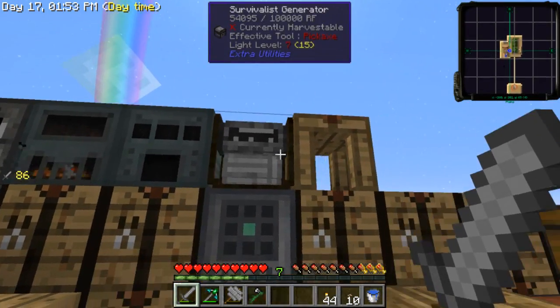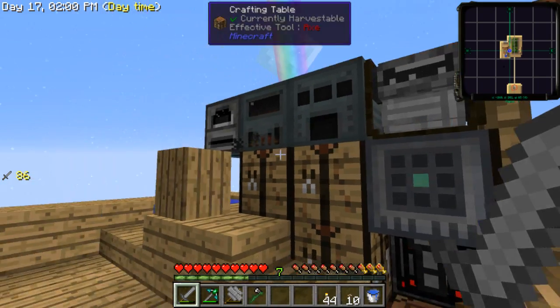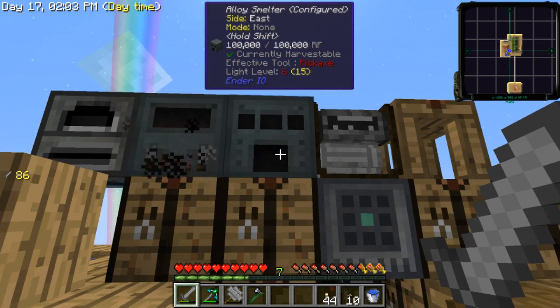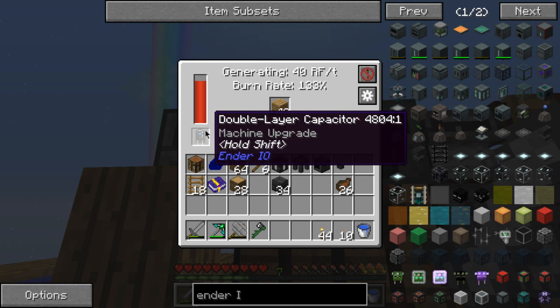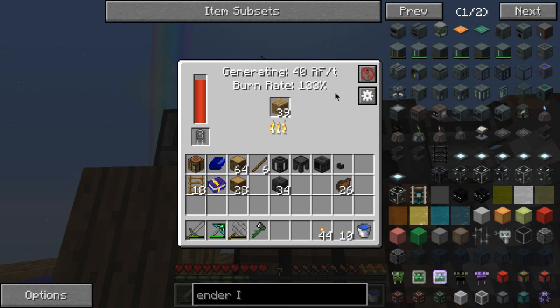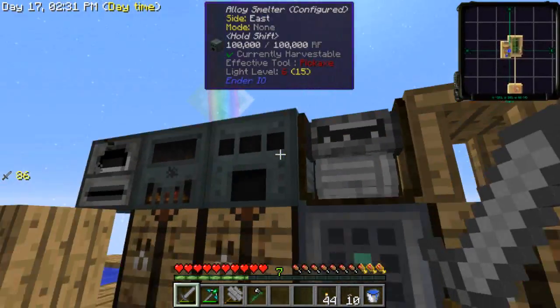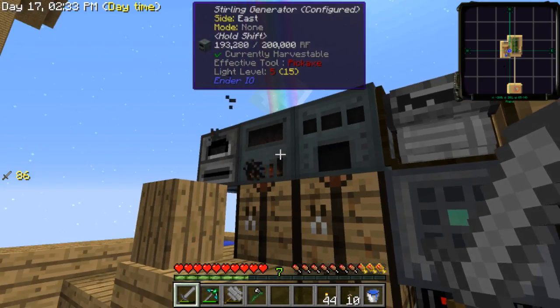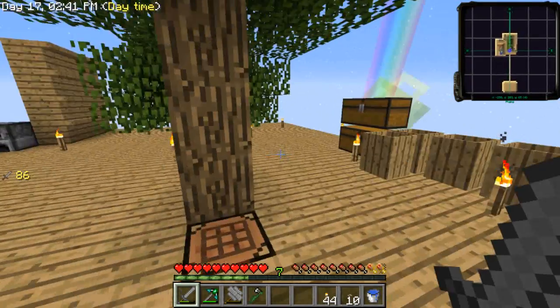First of all, the cobble production wasn't producing enough RF, so I got an alloy smelter and a sterling generator. With this double capacitor I put in it, it generates 40,000 RF per tick in about nine seconds — much faster. It takes more fuel but I don't care. I've also got a redstone furnace here, so that's really good.